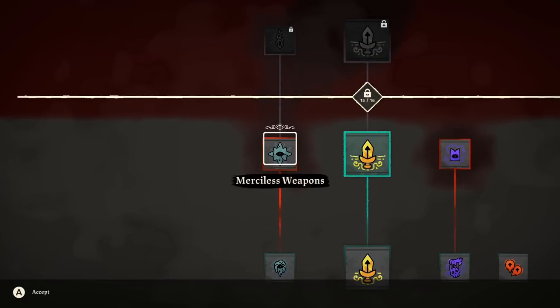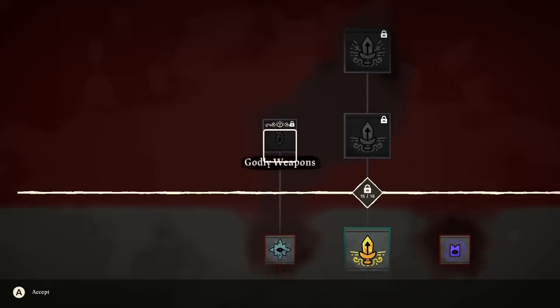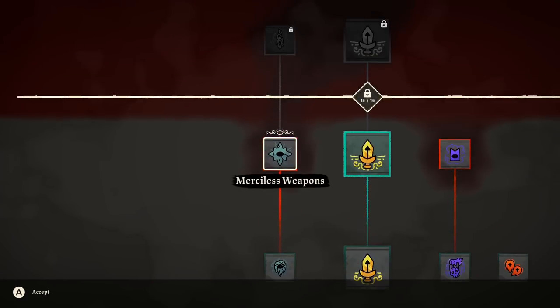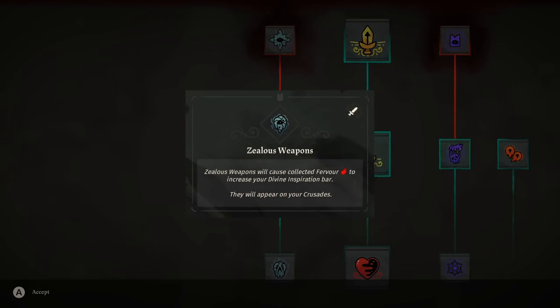Don't get the other weapon doctrine upgrades — like Merciless or Godly Weapons — until you're satisfied with your divine inspiration farming. Getting those other ones will make it less likely you get the RNG spawn of a Zealous Weapon. It's already about a one-in-eight chance. It'll only get worse if you unlock Merciless and Godly Weapons. So just get Zealous and hold off on the next ones until you're done farming divine inspiration.